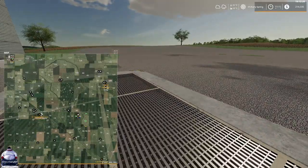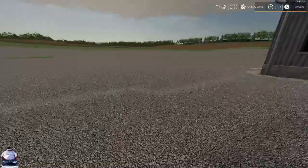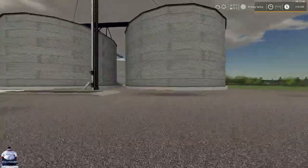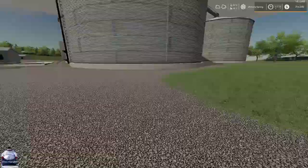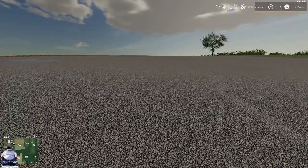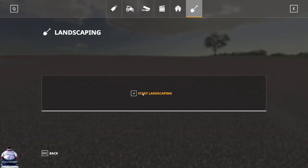So we're here at the sell point and you can see it has a nice bit of grass growing up through the gravel in areas - it's just well detailed out, nice big silos, and just a large open area to turn with trucks. Should be no issues for anybody. And that leads us onto that area, so we're just going to jump back into landscape mode and head back to the farm.